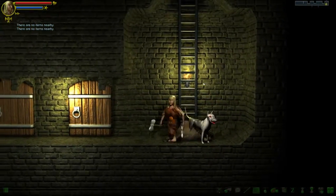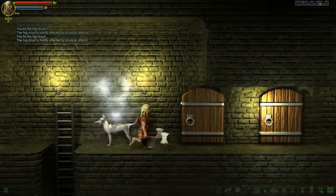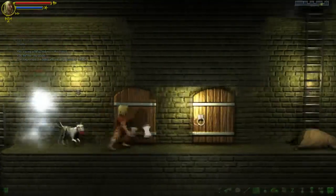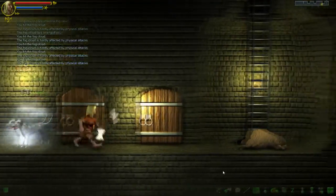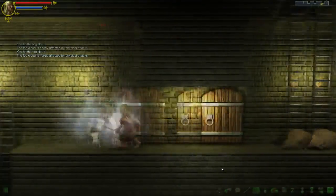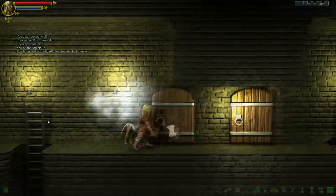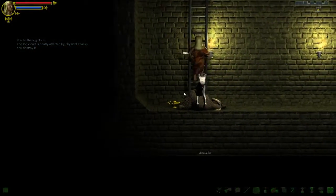Did he kill this Rothy? No items goodbye. Chop chop chop chop chop. Get rid of this stupid thing - bloody fog clouds. There we go, got rid of the bloody thing. A lamp. Rothy meat.